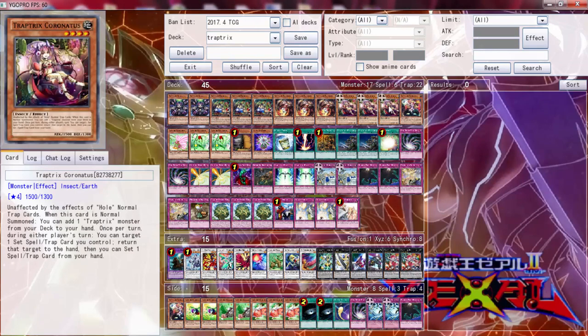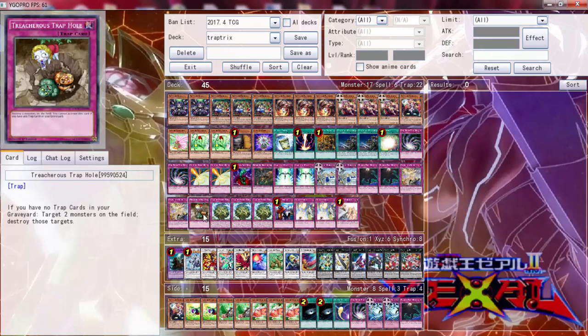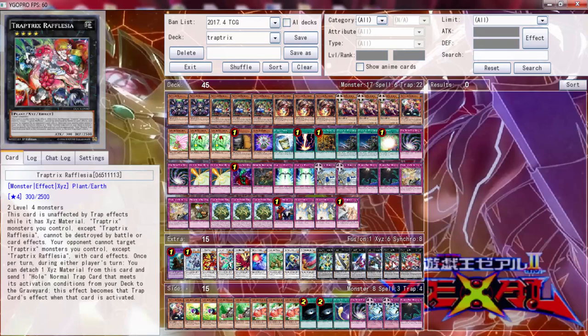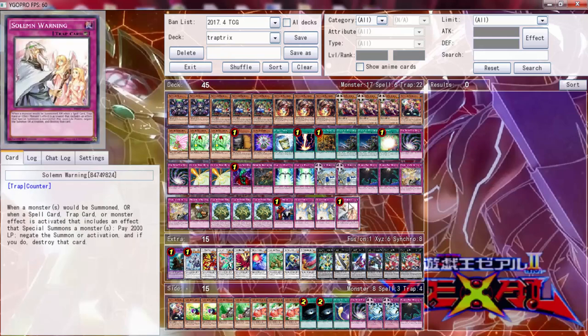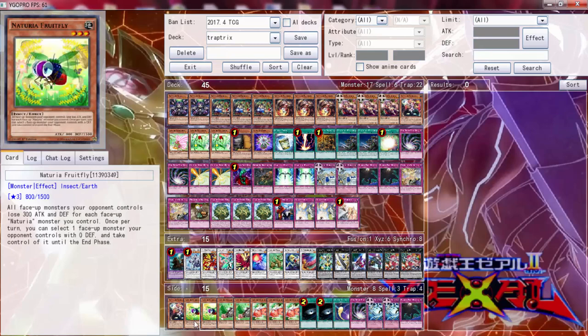These side deck cards will be coming in probably throughout the duel. We're going to play the first one and see how this goes. Treacherous may not be good because we run so many traps - once we draw one trap this is pretty much dead, because you can't use it with Rafflesia. The card effect becomes treacherous through Rafflesia, which means if you have traps in your graveyard you still can't use it. So you'd be wasting Rafflesia's effect. We're definitely going to try it out and see how it goes.